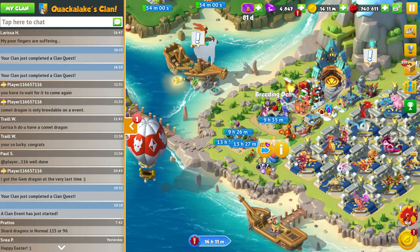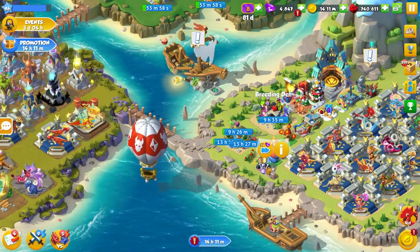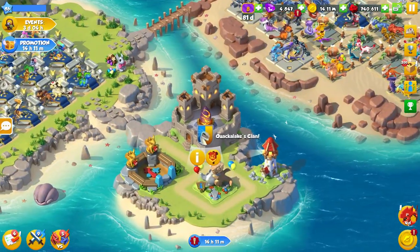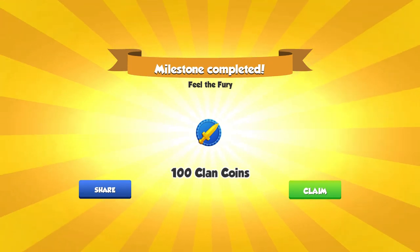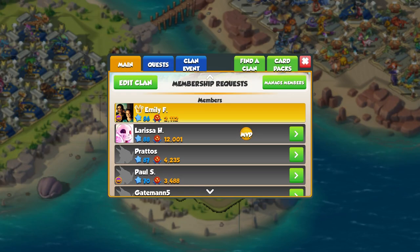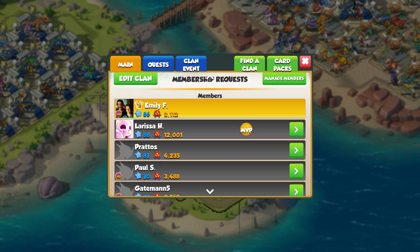And someone's fingers are suffering — I'm sorry Larissa. Larissa is always the MVP of our clan. While I was gone, nine clan quests got done and some more clan coins are coming our way. I don't know what is happening — that's probably Larissa doing that. So thank you.